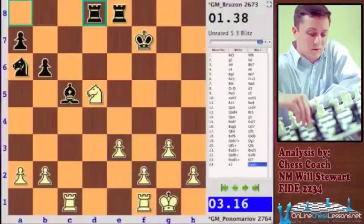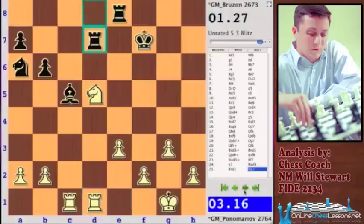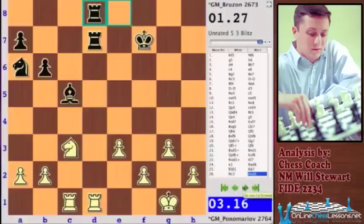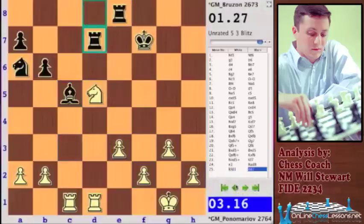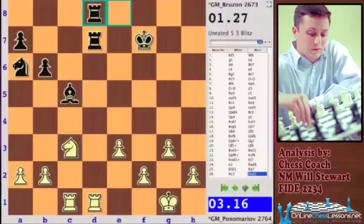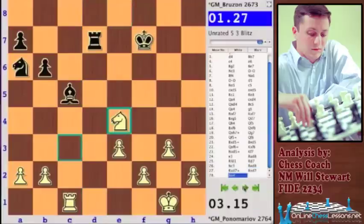Rook d8. Black doesn't really want to trade — any trades are going to help White because White has all these pawns. Knight c3 — Ponomaryov just wants to trade right away. I think Brezon should have kept the rooks on, logically, because the four pawns are going to be so strong against the bishop or the knight. Trading rooks off was a mistake — he should have kept at least one set of rooks on, because the only chance is if White messes up and Black can create an attack against White's king.